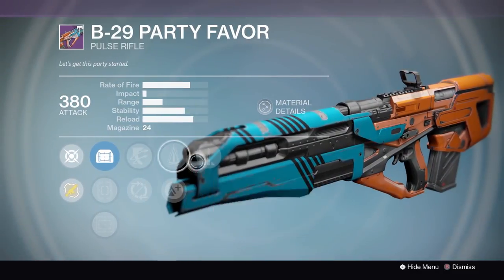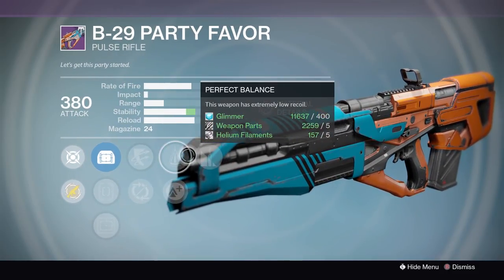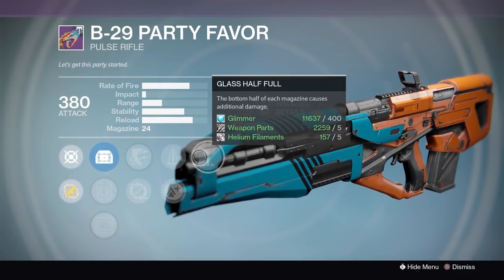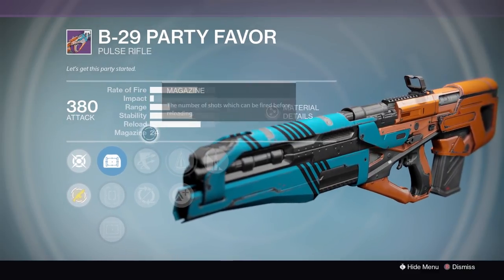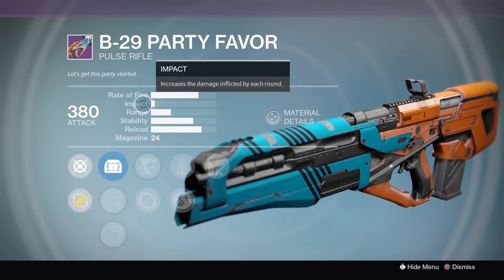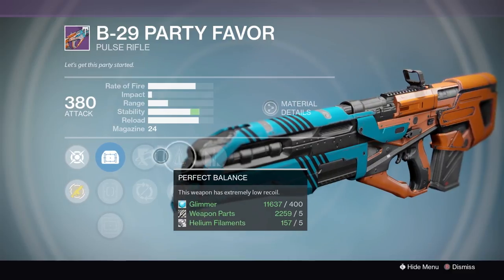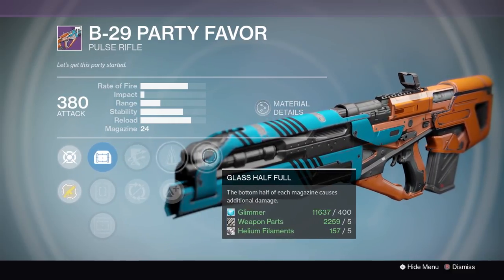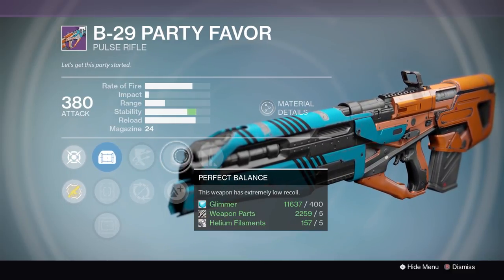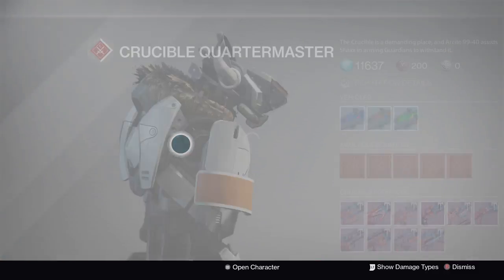Party Favor — this looks like an amazing roll. I would buy this, honestly. You have good stability, two really good perks. The Party Favor is the same archetype as the Hawksaw, which is a really good archetype. The only problem is you don't have very many bullets, but this looks like a very very good roll. I almost want to buy it and try it out for you guys this week.